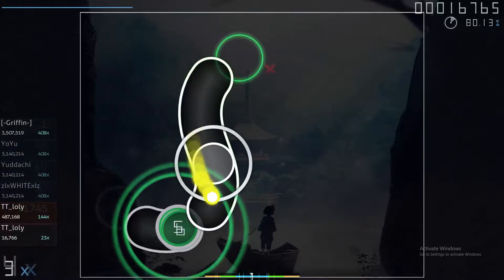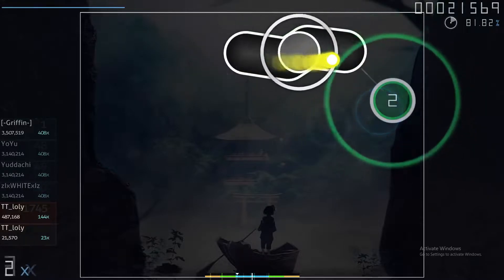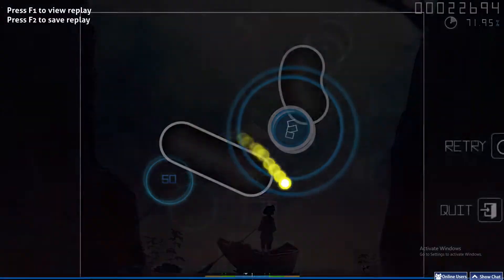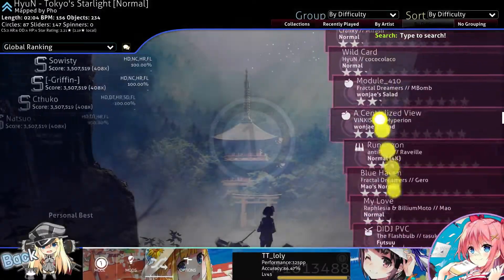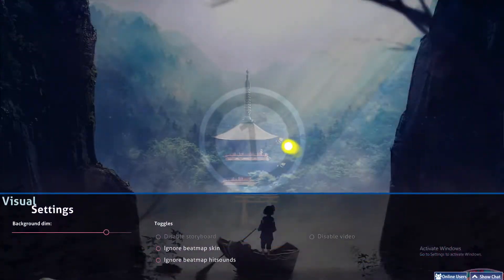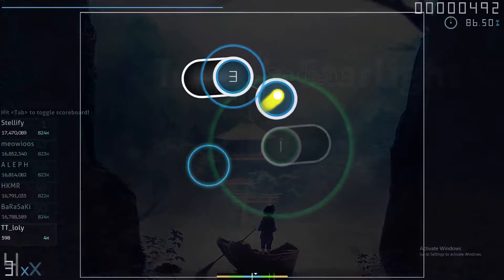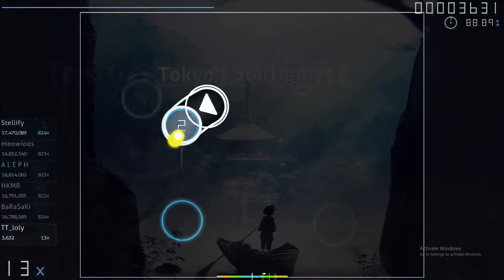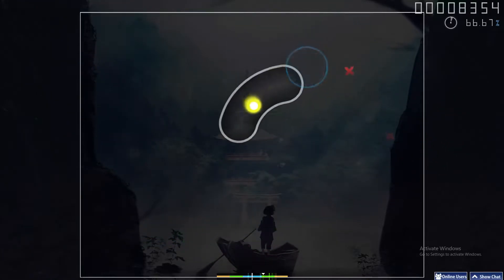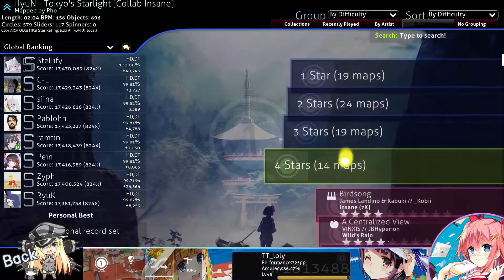For those who don't know, you can actually use your keyboard by pressing Z and X — you can change them from the options. With keyboard I can actually tap faster, but with mouse I can't really manage to click. So I really suggest you guys to play with keyboard.